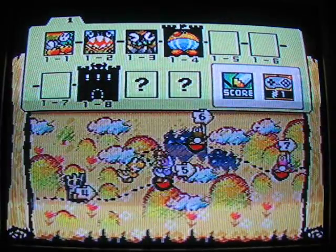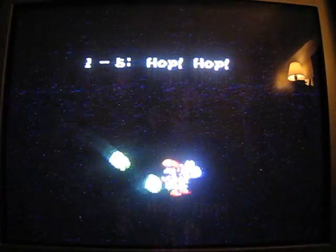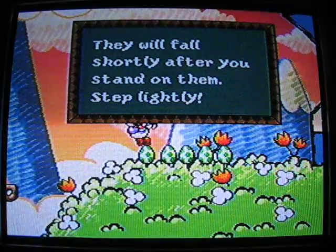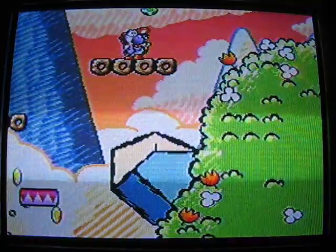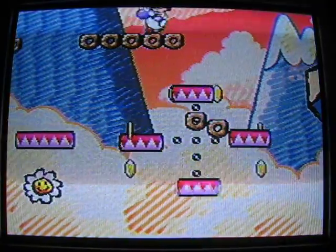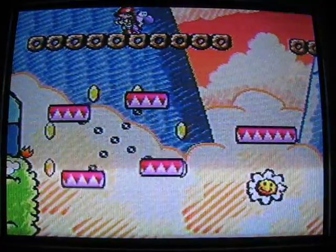Here's 1-5. I believe this is an auto-scroll stage, so this one's gonna take a while. Hop, hop — donut lifts. Basically, an auto-scroll stage means they're very dangerous. Donut lifts in this stage will fall shortly after you stand on them, so step lightly. This stage basically you can't make go any faster than it is. These things are called donut lifts — when you stand on them too long they fall. If you just keep jumping on them, you'll have a platform that'll last forever. So I'd recommend jumping on them.